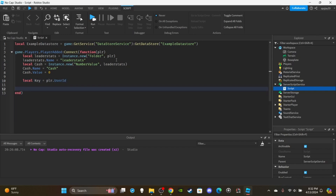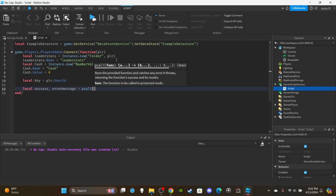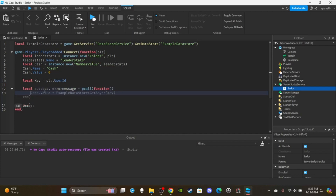We're going to use a protected call (pcall). I'm only showing you this because it's a reliable way to ensure data is loaded and saved properly. Protected calls can be confusing for beginners — you should be at an intermediate level before using these extensively. The syntax is: local success, errorMessage = pcall(function(). Success means it worked; errorMessage tells you what went wrong if it didn't. Anything that could fail should go inside a protected call.